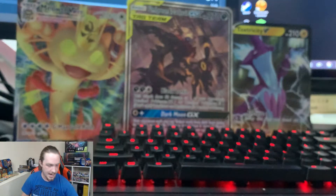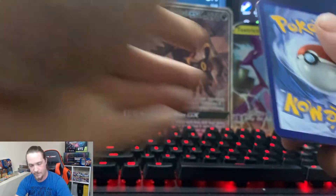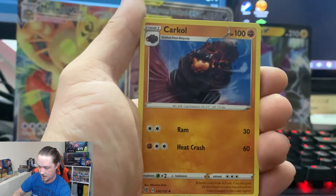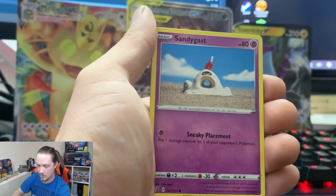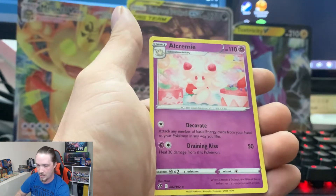This is the last, last pack of the booster box — let's see if we get anything out of it. It's a green back. Psychic, Carkol, Beware, Skyla, Pidove, Heliolisk, Voltorb, Sandygast, Vulpix, Reverse Holographic Medicham, and an Alcremie.